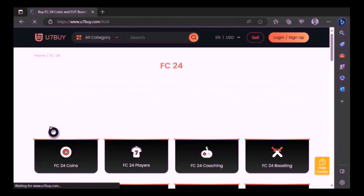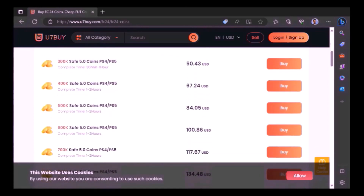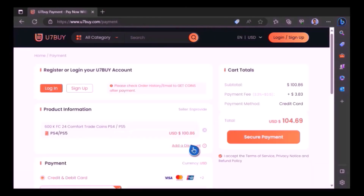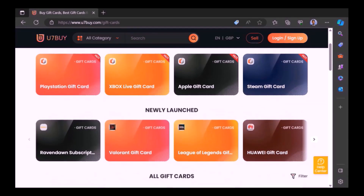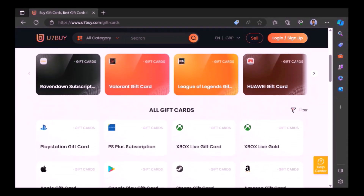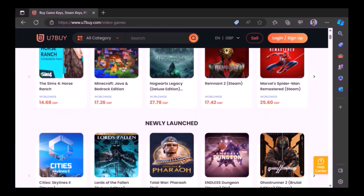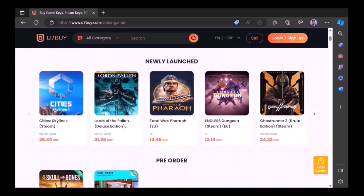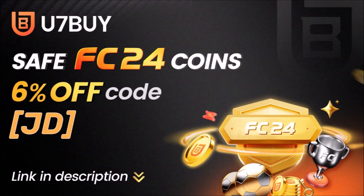Want to use icons and elaborate your experience on EAFC24? Well, check out Use7buy — it's the only place JD Gaming ever uses to buy his FC coins. 7buy also sells other things, not just coins, but gift cards and games at fantastic prices. What are you guys waiting for? This website is your one-stop shop. Type in JD for a cheeky 6% off — link in the description.